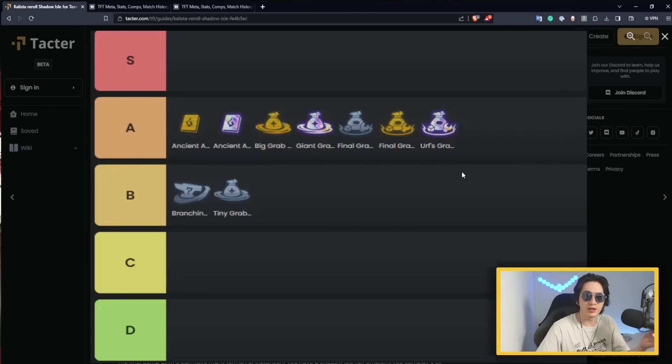For the best legend, it's obviously Earth. Right now in the meta, Earth is the best legend because thanks to Ancient Archives 1 and 2, it allows you to have so many options to play different comps that are all very strong. If you play Earth, you will have Shadow Isle Emblem more consistently, and on average this comp has a higher average if you have a Shadow Isle Emblem. All the other augments from Earth are good — not S-tier, but most of them are pickable, except maybe two that you mostly want to avoid.